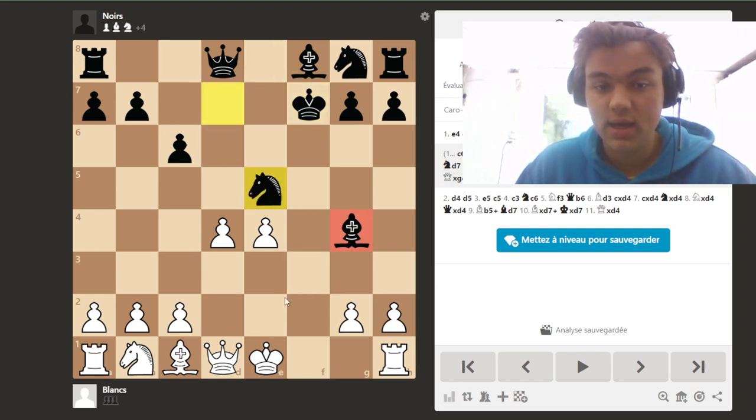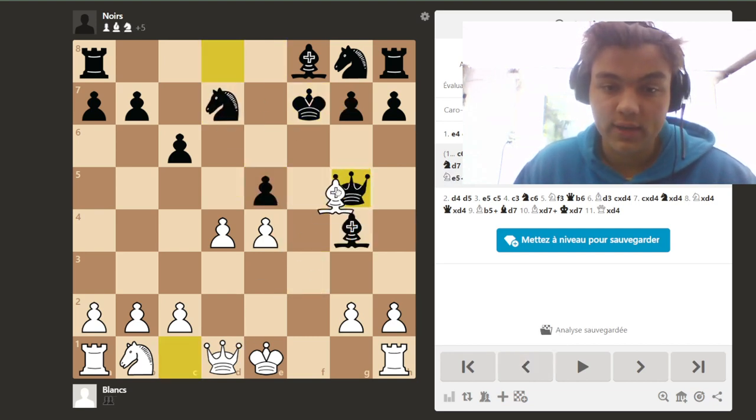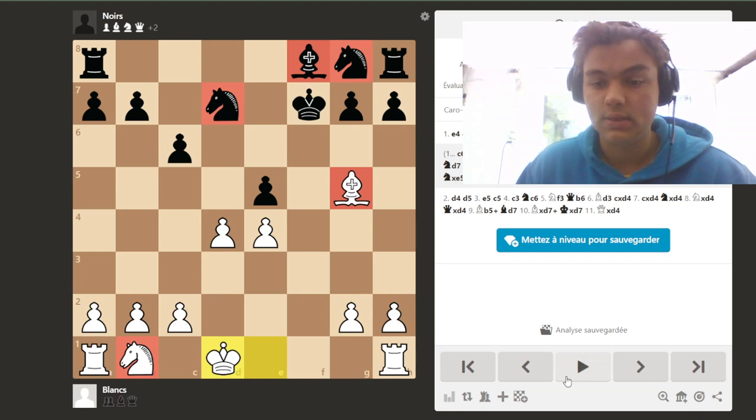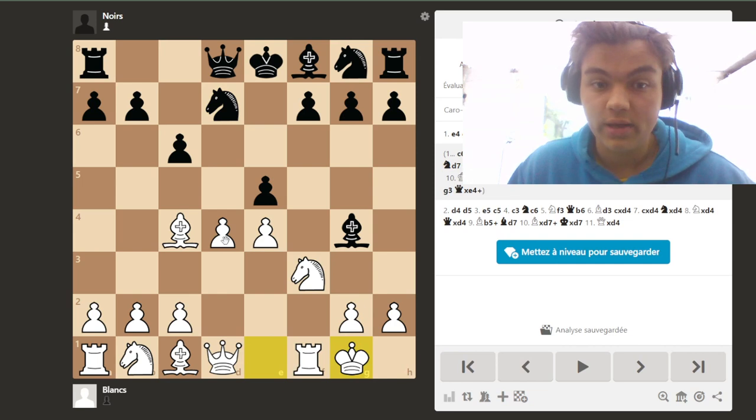And if we play Ng5 with the same idea, then Qxg5 — and if we take the queen, Black takes our queen, we take back, and we've just lost a piece because we have only two pieces while Black has three pieces. So in this position we cannot take on f7.